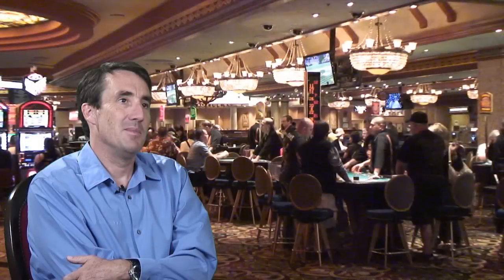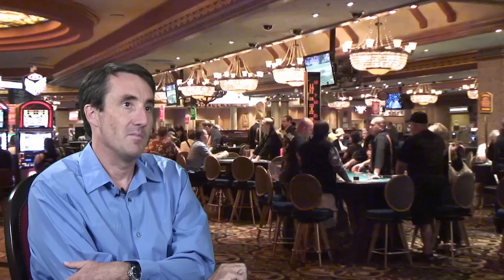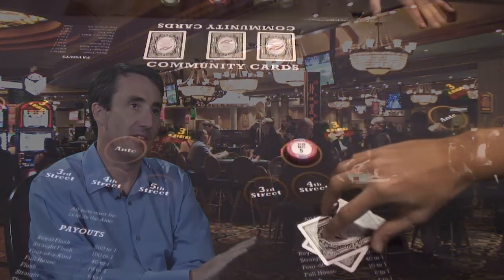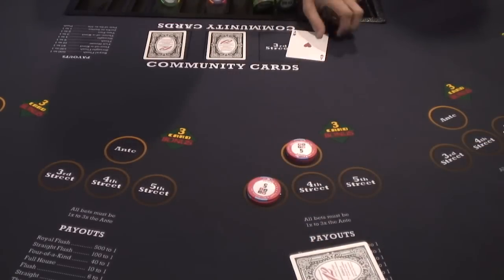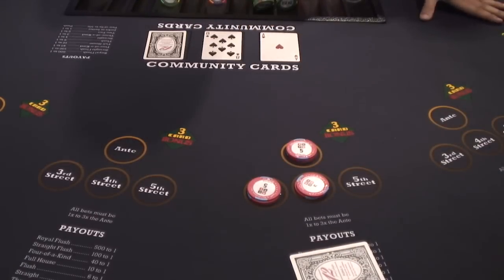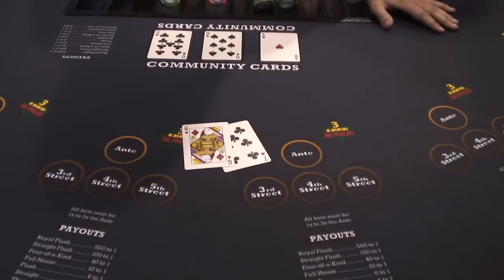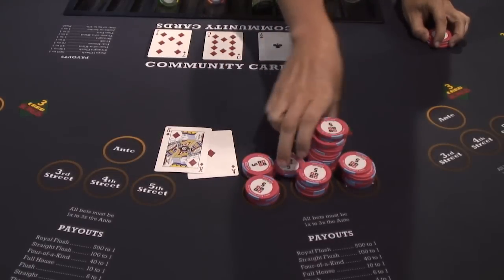The good thing about Mississippi Stud is the player has three chances to raise with good cards. The bad thing about it is the player is forced into a raise or fold decision — there is no checking. So sometimes if the player has a bad hand but not a terrible hand, he's making bad raise bets because it's at least better than folding. Oftentimes the player gets kind of sucked into the game with mediocre hands and then ends up losing. The experience in this game is you have a lot of losses that are offset by the occasional big win.